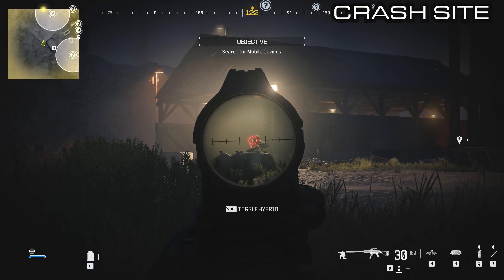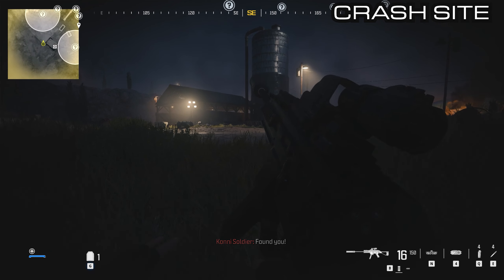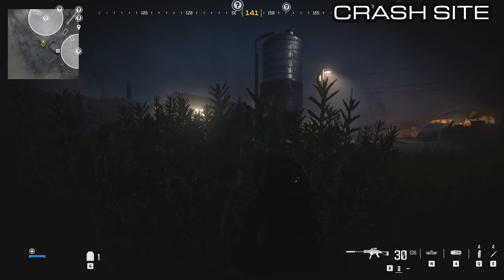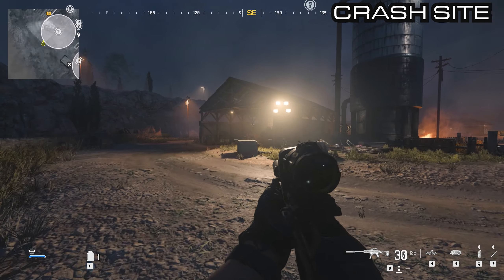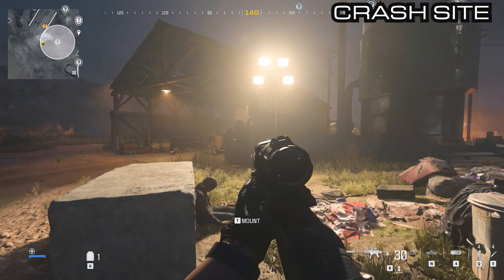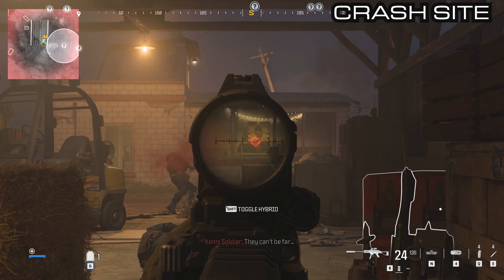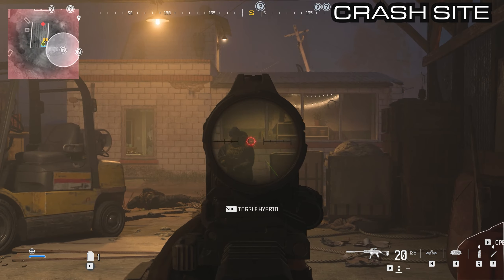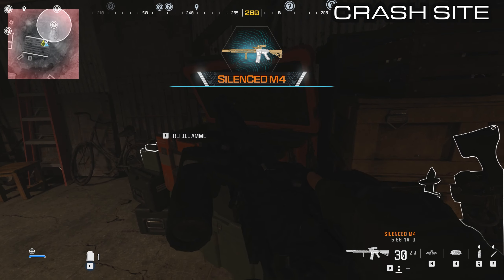Continue around to the water tower and the barn where our next box is. Inside the barn on the right side you'll see a sentry gun but also an orange box. Inside the orange box is a silenced M4.